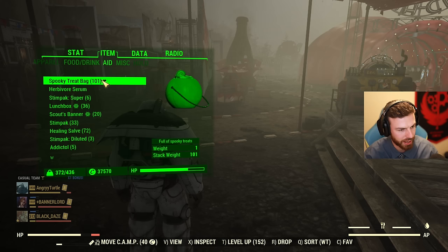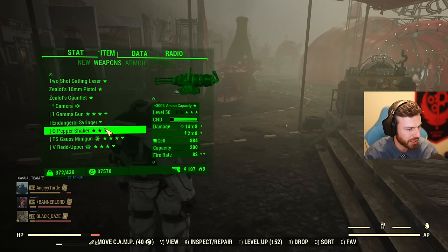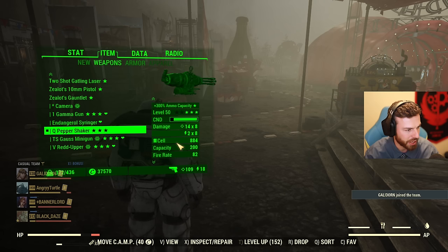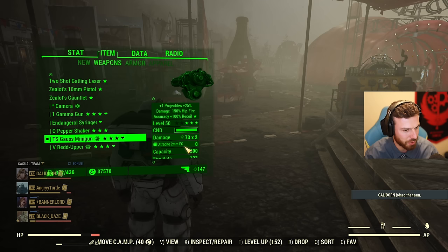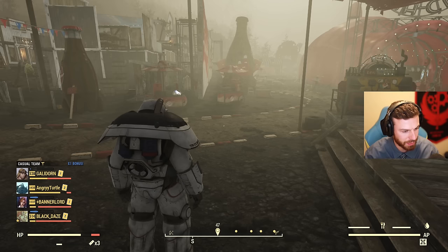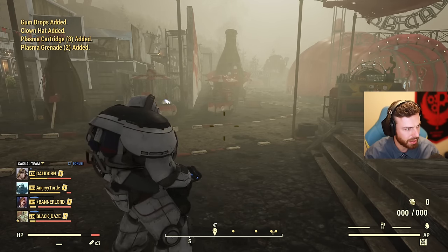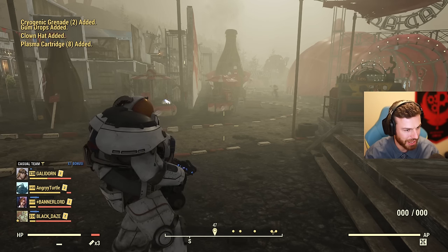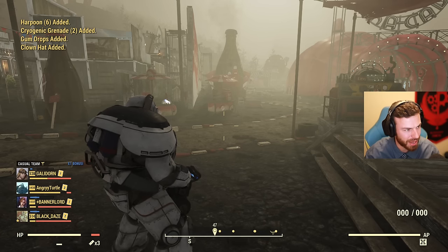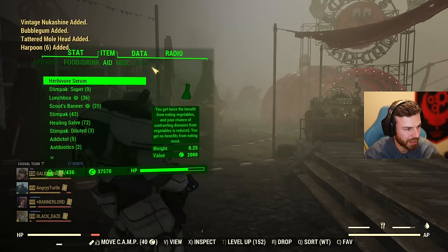101 spooky treat bags opening. I favorited them all to know where they are, and my new tab is empty so I'll see what I get. I wanted ammo — going for ultracite 2mm ammo. New tab empty, let's spam the button. I didn't think there was any ammo in those, but somehow I did get a random ammo drop.